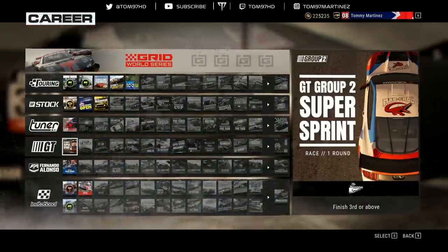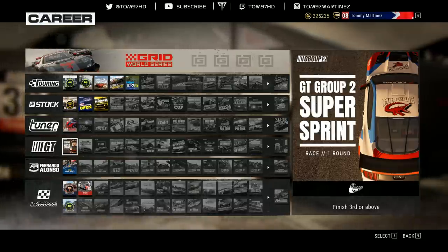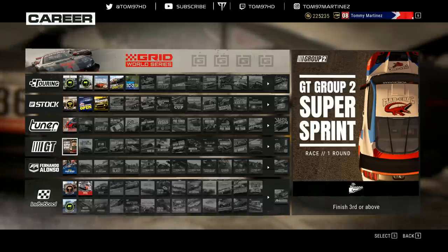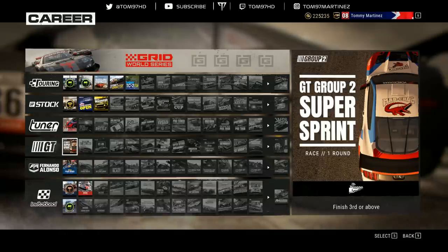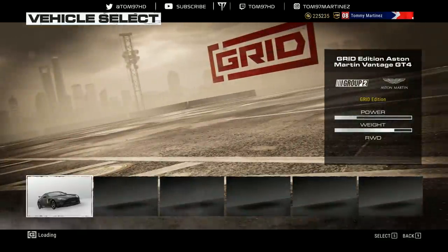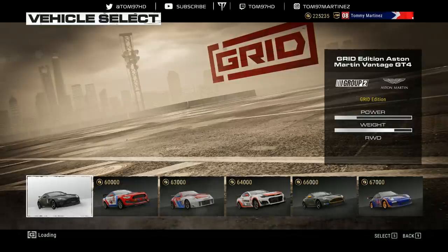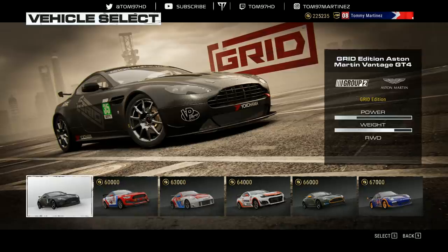Today we're going to debut in the GT class — something different that was highly requested in the comments. We're going to move on to some GT racing, and I might do some more touring cars today as well. We've currently already got the Grid Edition Aston Martin Vantage GT4, which is really one of the top cars, so I don't think we need to purchase one.